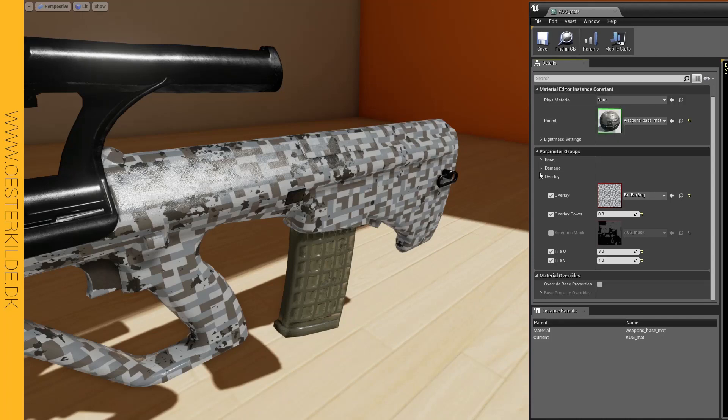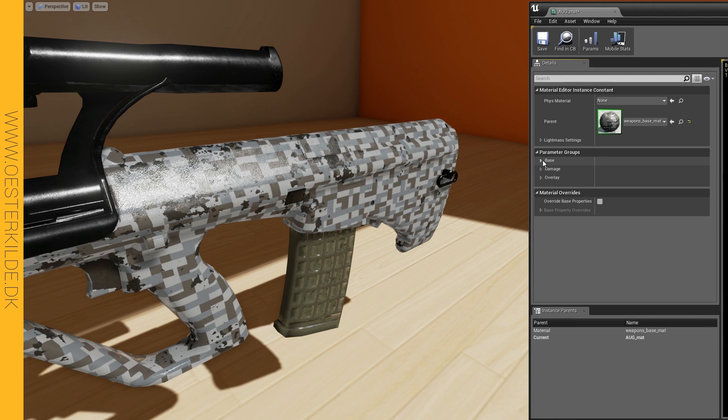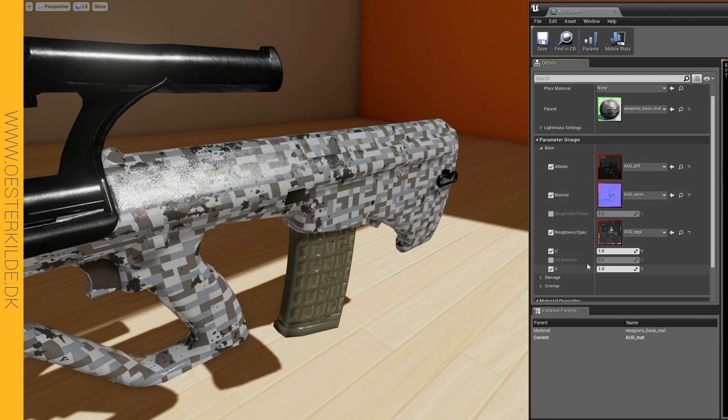Hi, so let me give you a brief tour of my camo shader. First of all, we got some basic maps here for the base. We can change the tiling of these, but we won't do that.